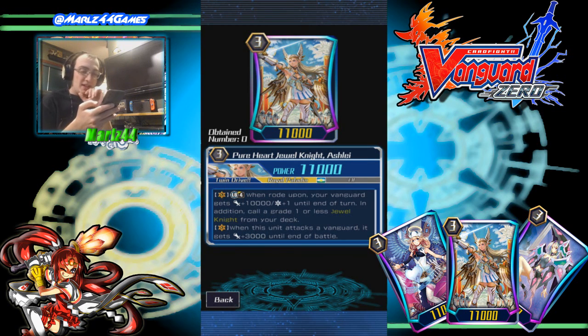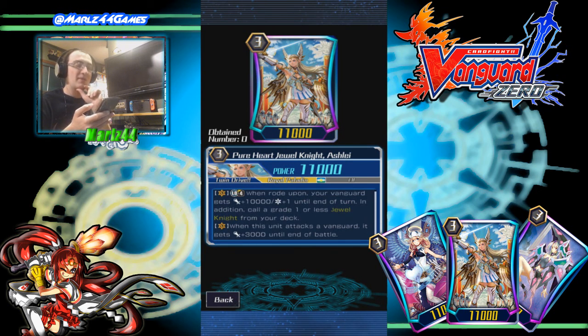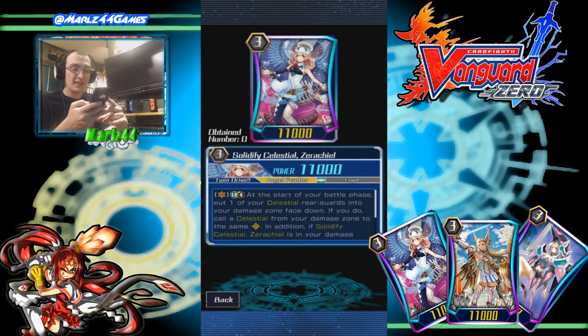And Ashley is a Break Ride — when rode upon, your Vanguard gets plus 10k and plus 1 crit until end of turn. In addition, call a grade 1 or less Jewel Knight from your deck. Which is really, really good. I don't think the original game had that superior call — I think it was just 10k and a crit. So that's a nice buff. I didn't even notice that buff and I've already played a couple of Jewel Knight players. It also gives plus 3k until end of battle when the unit attacks a Vanguard.